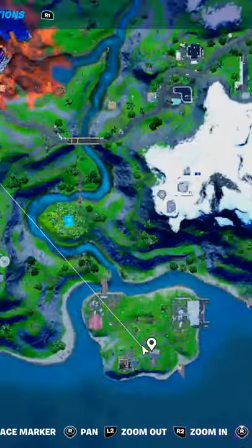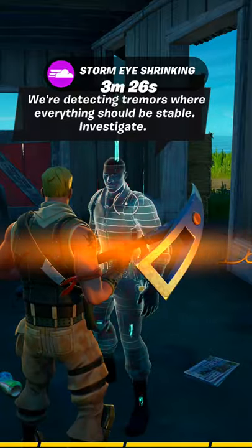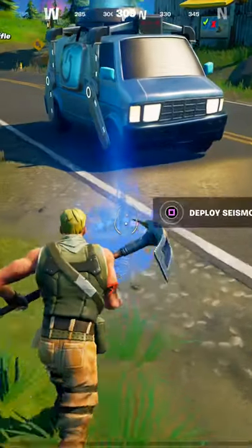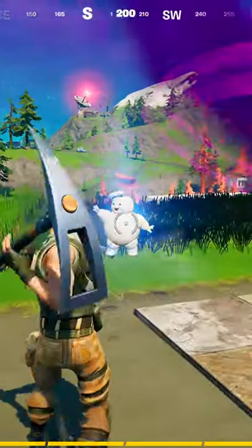To get a free back bling, go to this location, talk to the NPC Containment Specialist, and accept his quest. Now go to Caddy Corner and deploy all three of the blue machines, then go to Lazy Lake and pickaxe the small puck.